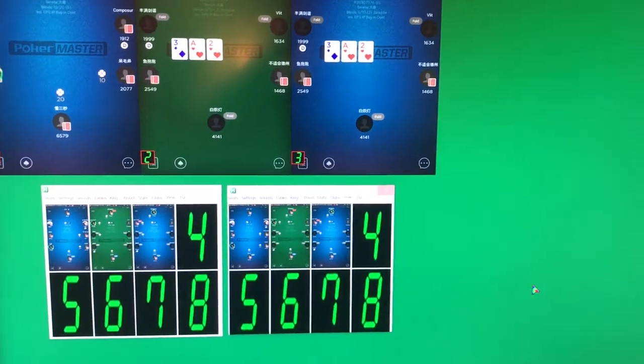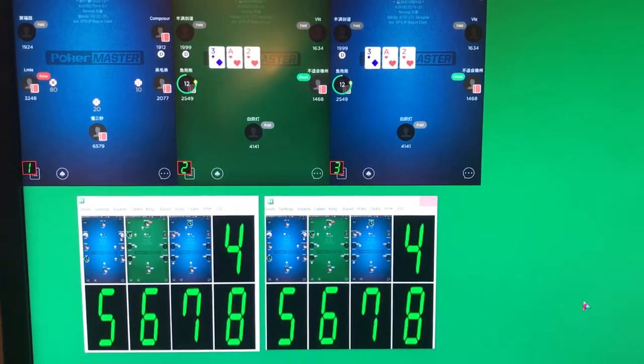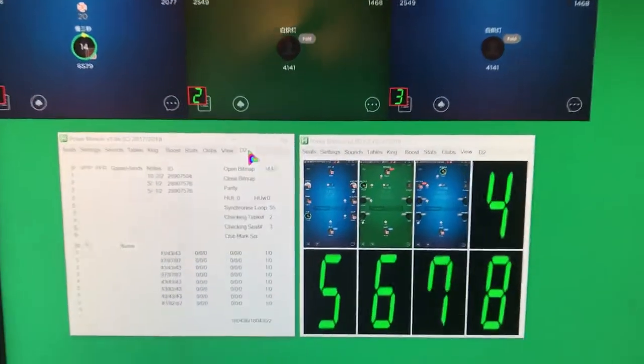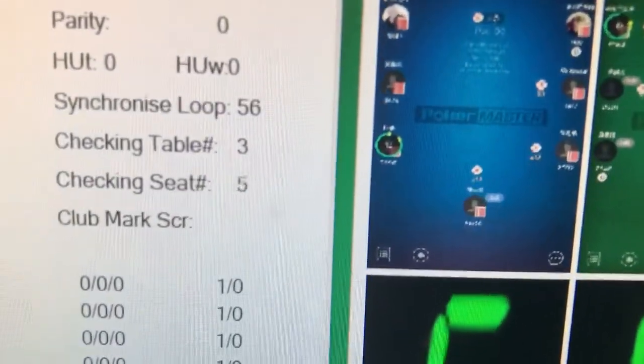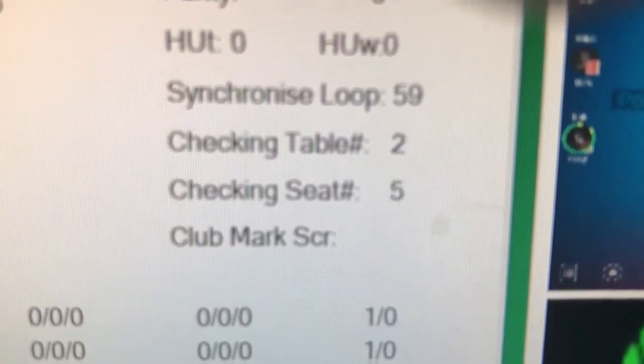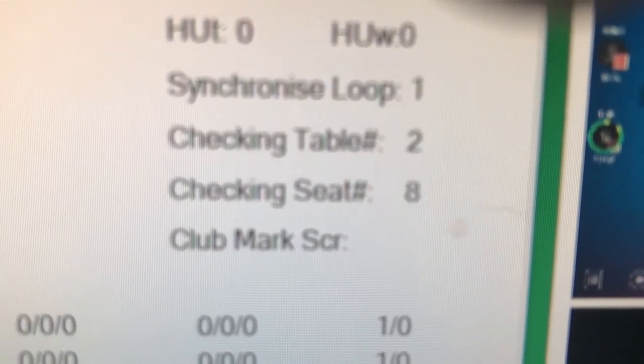The fact that there's two of them running at the same time will slow it down slightly, but we're really only interested in the relative speed between the two of them. If we look at the original one and look at the diagnostic tab, we can see how fast it's scrolling through the three tables, cycling through the tables and the seats. So pretty fast.